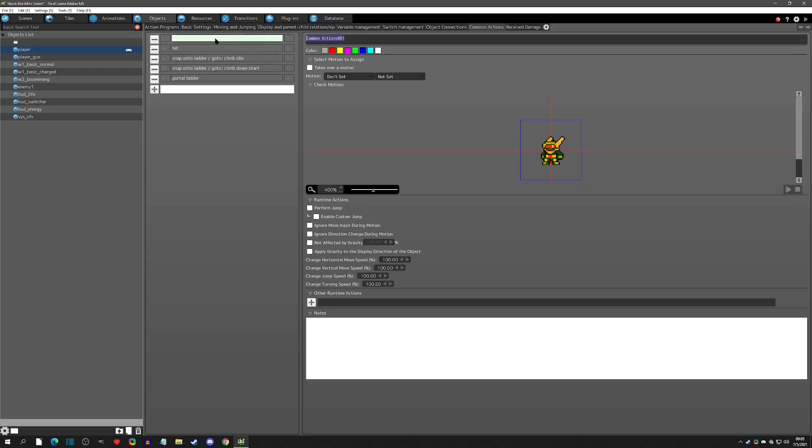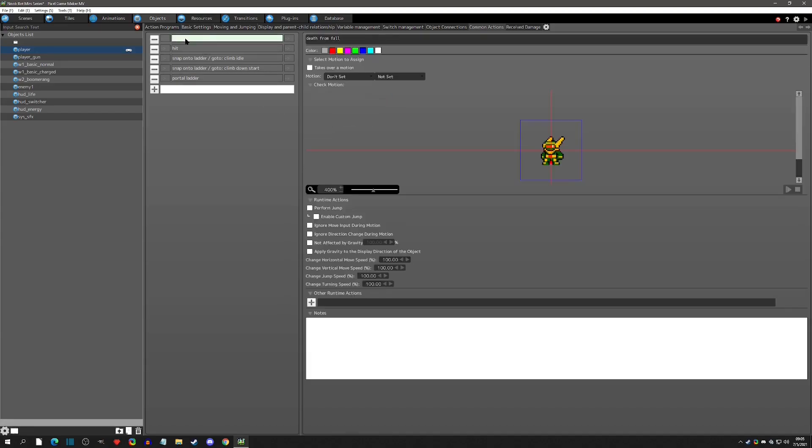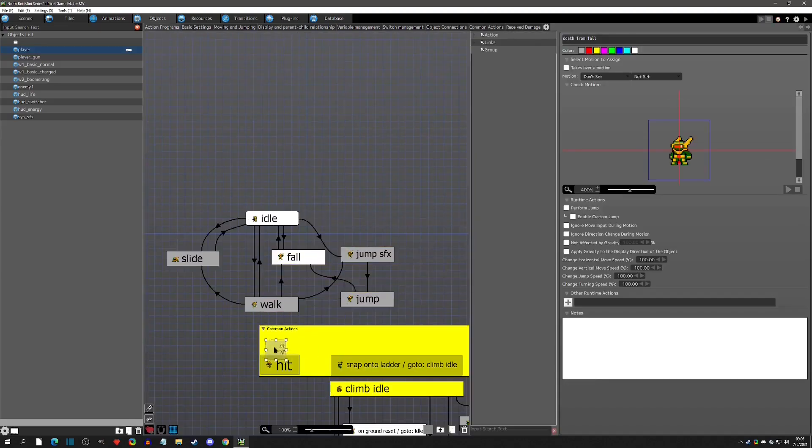Now that we have that, let's name this - we're going to call it 'Death from Fall.' Very simply, we're going to give it no motion. Then we're going to change it so that if any condition is met, we lock it out - we say if any condition is met then you go, but we're going to give it no condition.